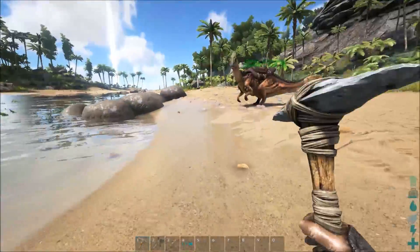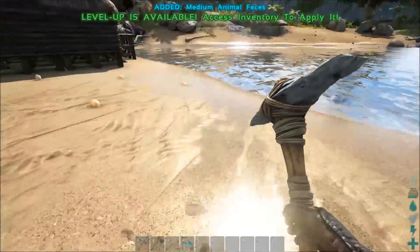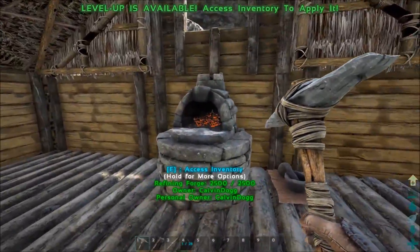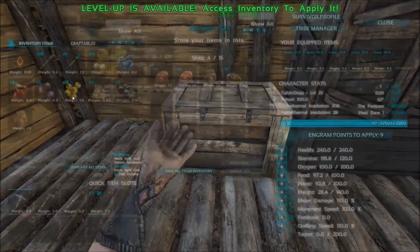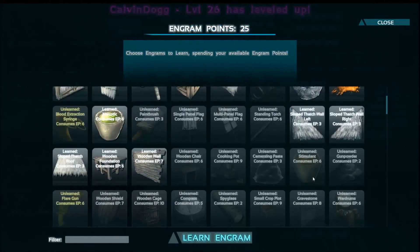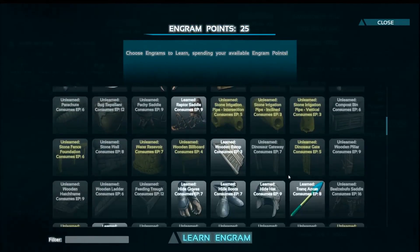Okay, so what I'm gonna do now — oh, I leveled up from picking up poop! Put it in here. Let's do health. Now I have to go do the smithy.